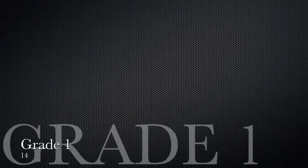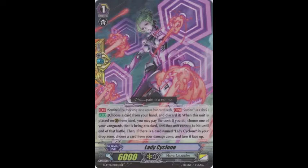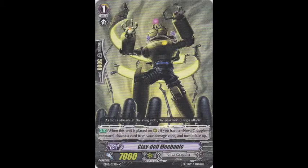Next, we have our grade one lineup. Starting out, we have Lady Cyclone as our perfect guard. However, this can also be replaced with a normal perfect guard. The reason you run Lady Cyclone in this deck is due to the heavy counterblast nature, and you need the unflips occasionally. Our next card is Claydol Mechanic, which we run four copies of. This card is crucial in providing that one extra counterblast you might need for White Hank or any of your other combo plays.